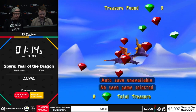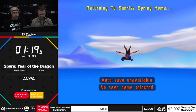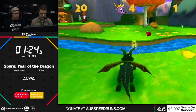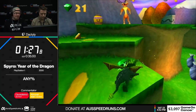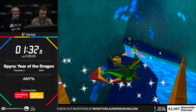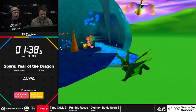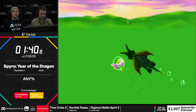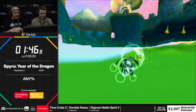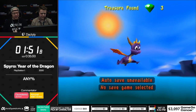Pretty much every level, with the exception of a couple, has a skip way of getting through with a proxy or some hard jump. And then just the normal way of going through. So if you miss the thing, you can just go the normal way and it's not generally a huge amount slower. Right here Dax is going to backtrack on the cave he's supposed to fly through with that power-up and actually skip a whirlwind that takes that power-up away from you. He's going to go out of bounds and go for a swim.